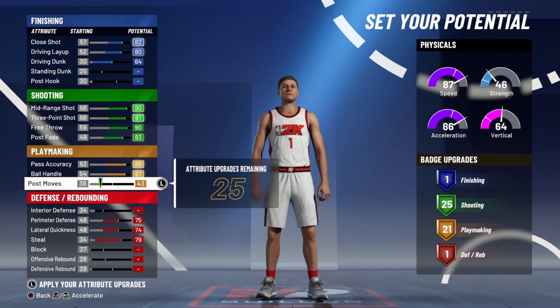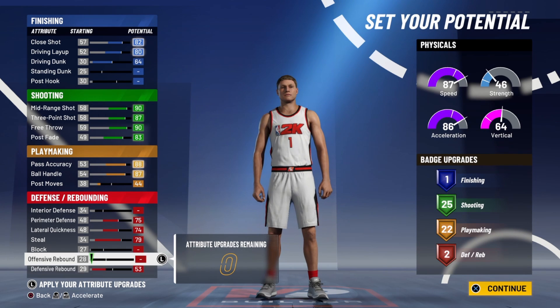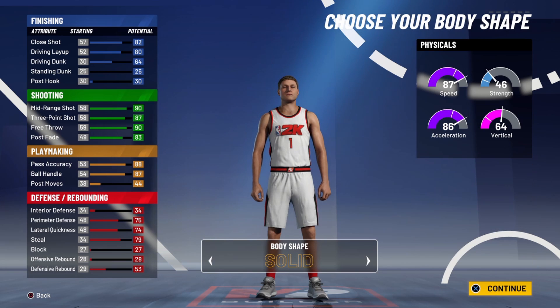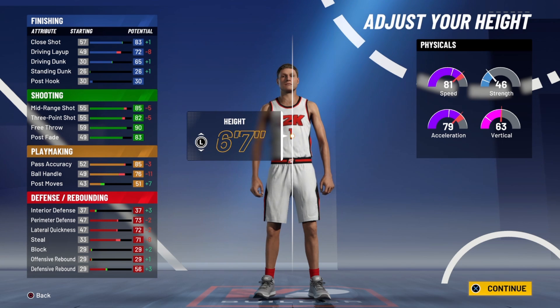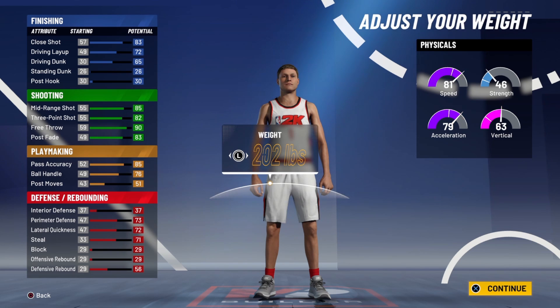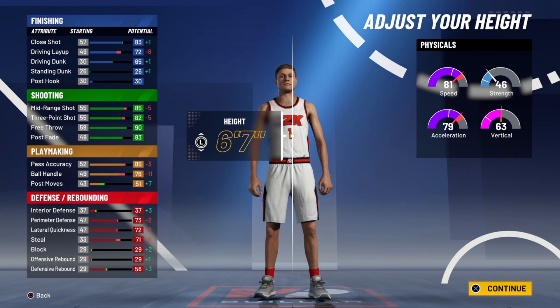The defense I'm trying to see what's there, but the main thing on this build is I want playmaking and I want shooting. Right now I have 25 shooting badges and 22 playmaking badges — I'm fine with that. My attributes speed-wise and acceleration, all of that is pretty top tier right now for 6'7. If I was going to go 6'4 or something, of course it'd be like a 95 or 96.